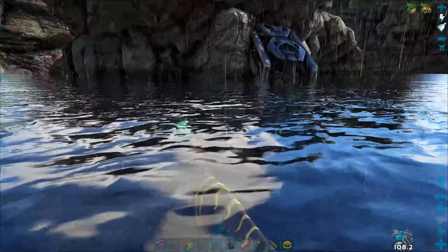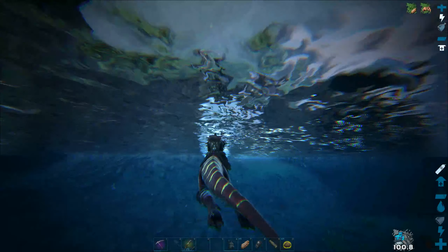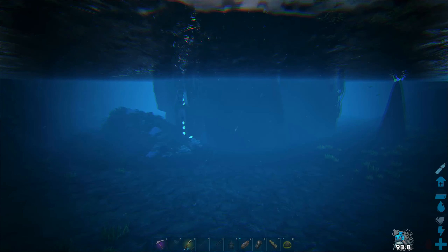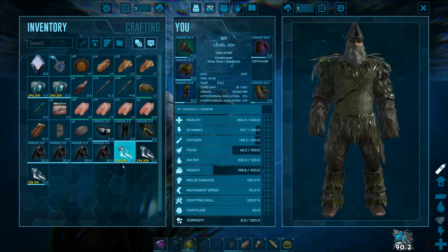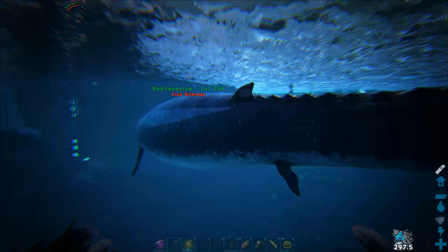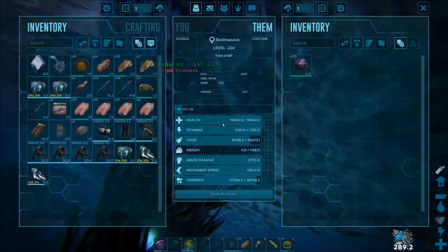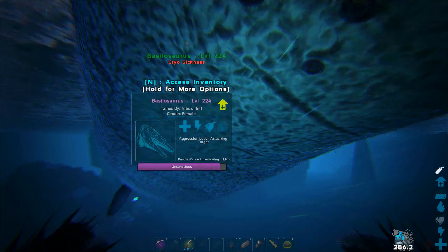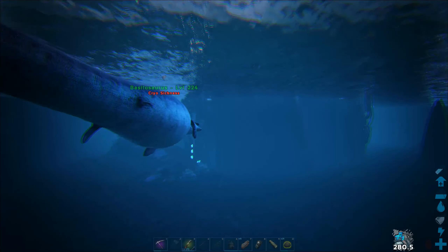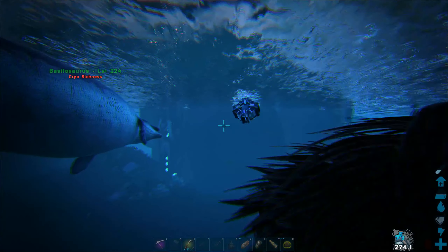So it's 53 from that one, 58 from that one. We'll pop our Basilosauruses out and have a quick check on their levels. I forgot about cryosickness - right, I forgot. I'm assuming you can't drown. You can't drown, so technically it doesn't matter. As one's unconscious, I may as well just pop the rest out now.